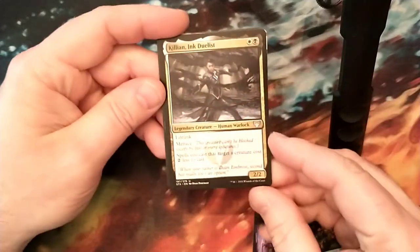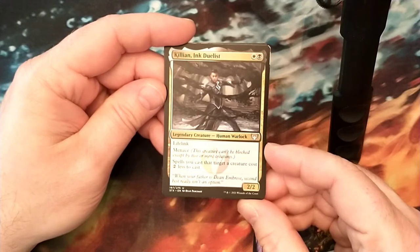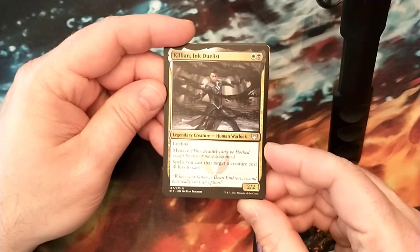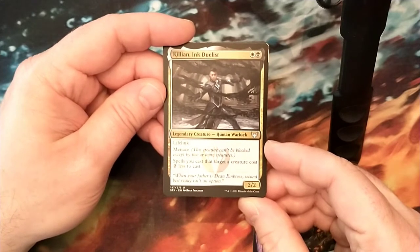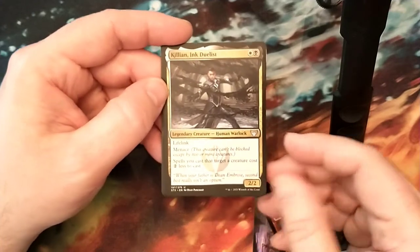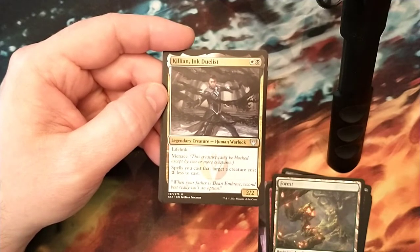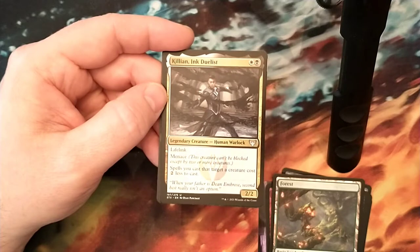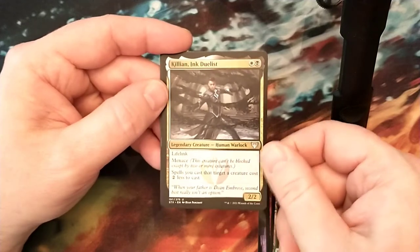And Killian - he's uncommon, but I think there's potential for this dude as a commander. 2 mana, 2-2, lifelink, menace. Spells you cast that target a creature costs 2 less to cast. I feel like he has a very feathery feel to him, and with the Magecraft trigger, I feel like this dude's going to be really cool. I think you might see him in commander soon. He's different for an Orzhov commander - he wants to fight, he's probably going to be big. You might Voltron him out since he's got menace and lifelink, and the spells you target him with will most likely be buff spells. I think he's going to be a very cool uncommon commander.